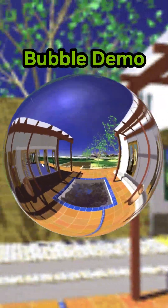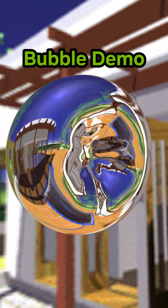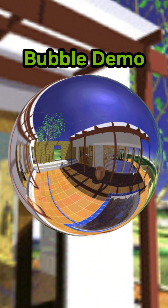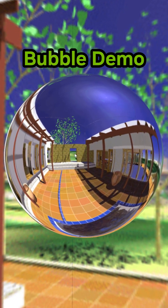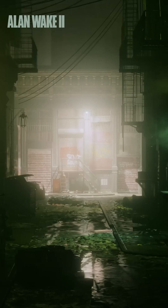One of the key demos at the time was the Bubble demo, which showed how developers could use cube maps for reflection effects and could be seen as a precursor to the fully ray-traced reflections that we see today in games like Cyberpunk 2077 and Alan Wake 2.